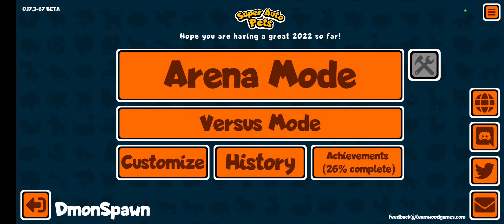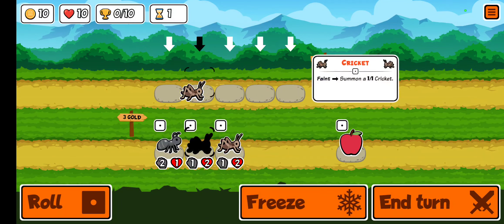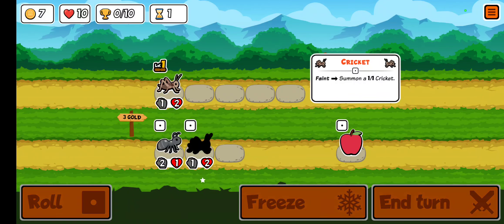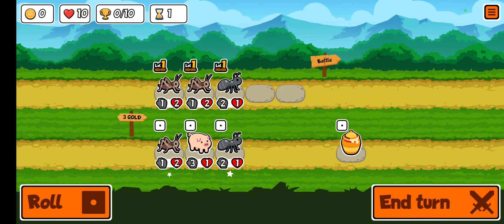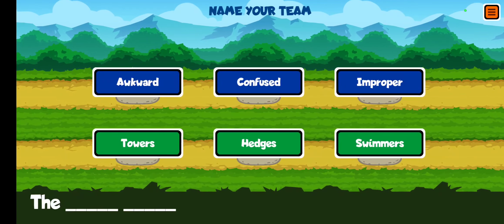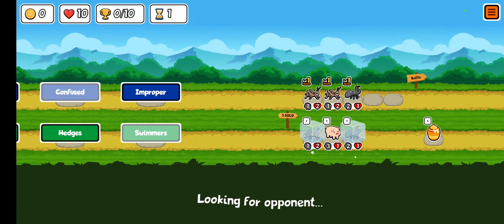I'm Gilbert Godfrey and welcome to Super Auto Pets. We're jumping right into it. We're going to buy two crickets and an ant. Oh look, we got another cricket — that's perfect for leveling up. We are going to be the confused swimmers.